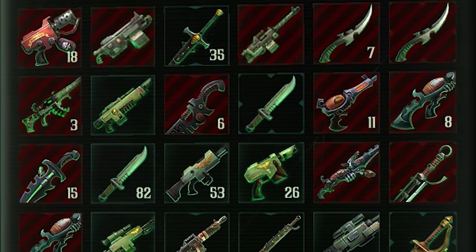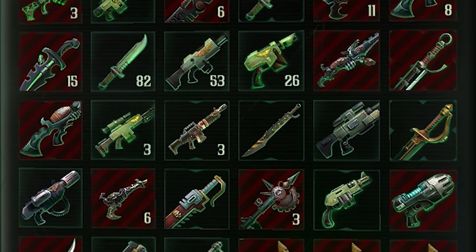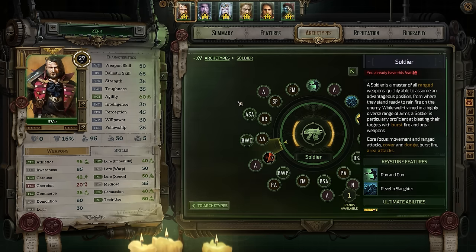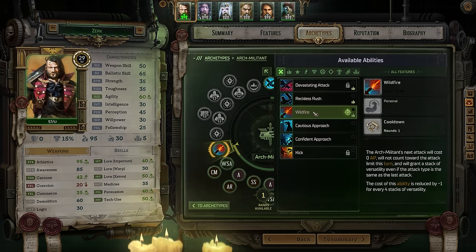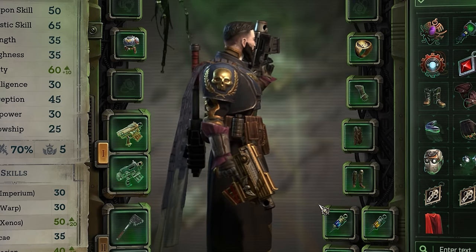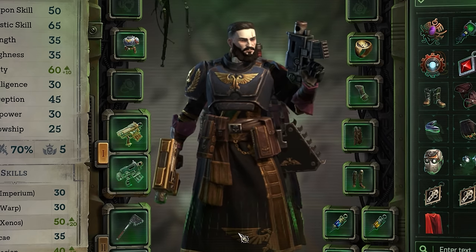There's a massive arsenal of weapons to choose from — lasguns, plasma, melter, flamer, bolter, you name it, we've probably got it. Then of course there's the class, the archetype, and all the different skills that you can have. It's based on the D100 system, which means absolutely nothing to me, but if you're a tabletop nerd that might mean something. It's all ultimately dice rolls and skill tests, both in and out of combat. I've personally been enjoying dual bolt pistols with the dual weapon expert ability, which basically gives me an extra attack so I can use both pistols at least once per round.